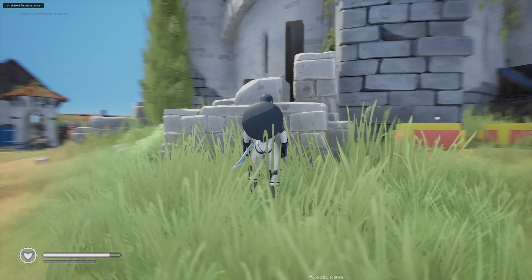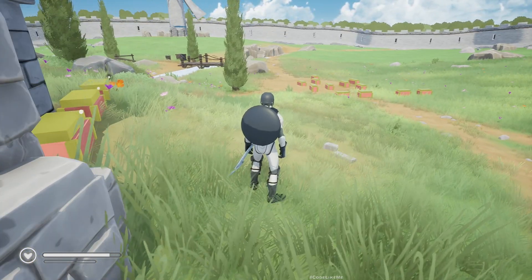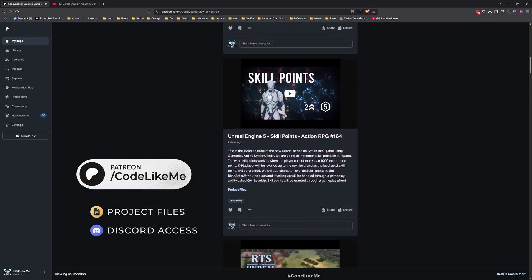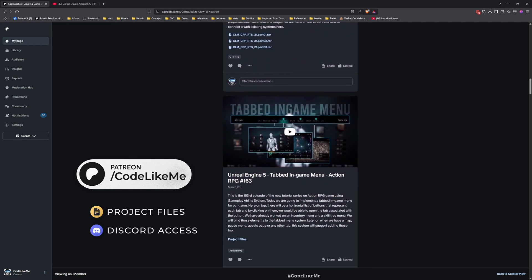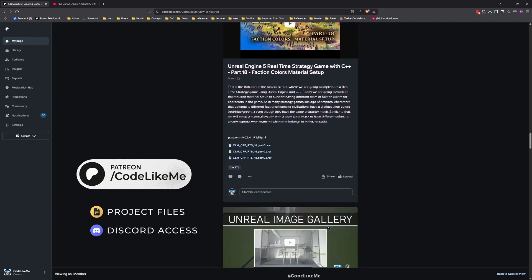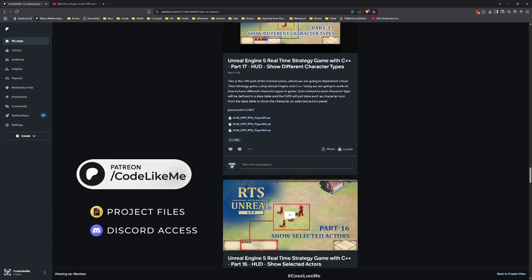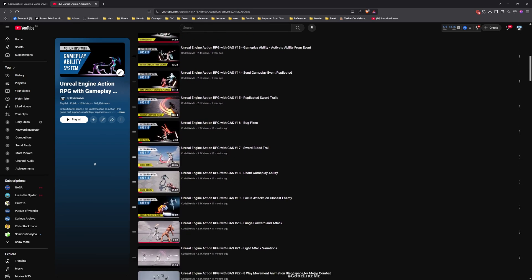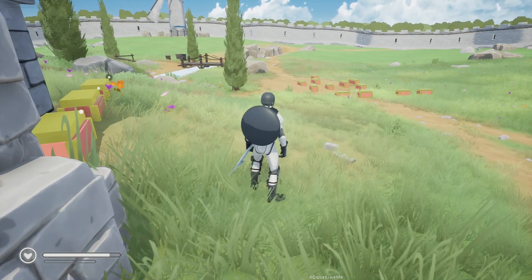That's what we are going to work on today - saving and loading of the skill tree. Before we get started, let me remind you that you can download the project files from my Patreon page. Once you become a member you can download anything without limits. There are over 2000 videos in my channel and for each video project files are available. Here is the full playlist of this action RPG with Gameplay Ability System series. I'll leave the link in the description below.